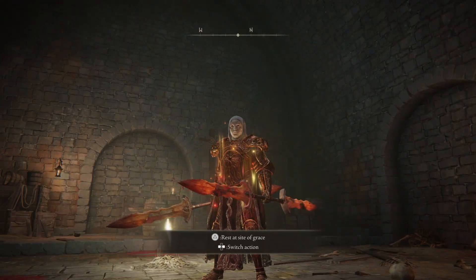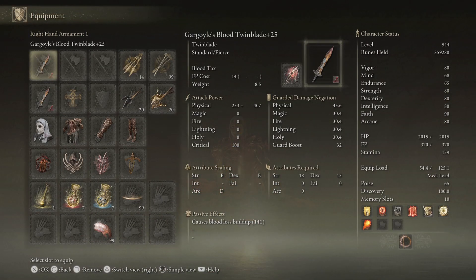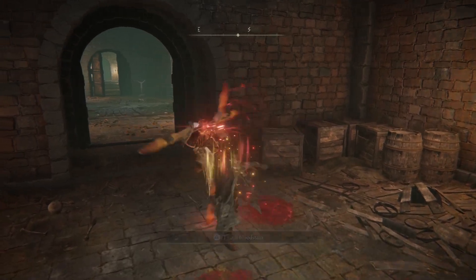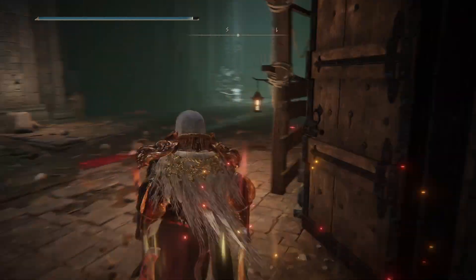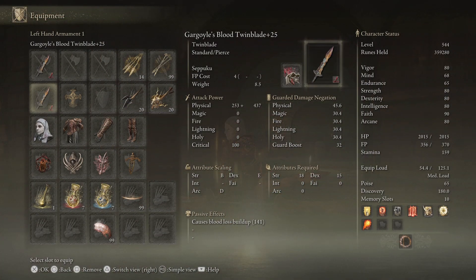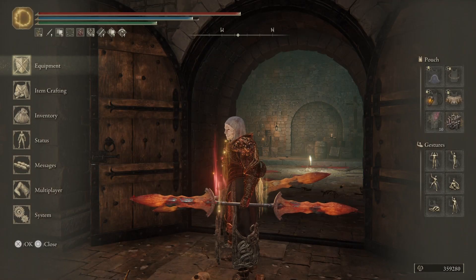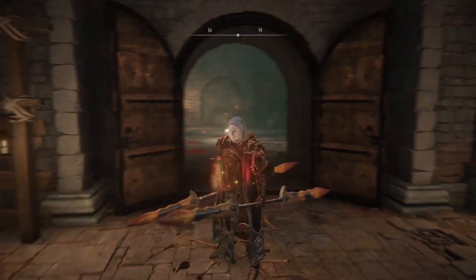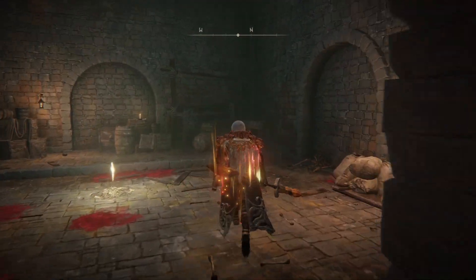Alright, another bleed build setup with the Gargoyle's Black Twin Blades. On the first one I put Blood Tax. The L2 does this jabbing motion which gives you health back on every hit, so it helps you stay alive a little bit. The second weapon I put on there was Seppuku — for obvious reasons, it gives you more blood loss buildup and more damage.